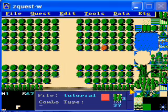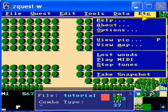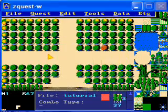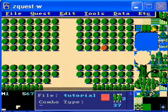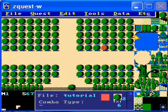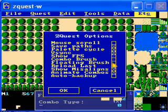Something I had pointed out to me is that there's an option here called Show Misaligns. It'll make these arrows appear whenever there's part of the screen that doesn't match up with an adjacent screen. Like, say, if I want to put this tree here, it'll say right there, uh-oh, there's a problem. So then you can get rid of that. I find it kind of annoying, so I'm not going to use it, but you can use it if you like.